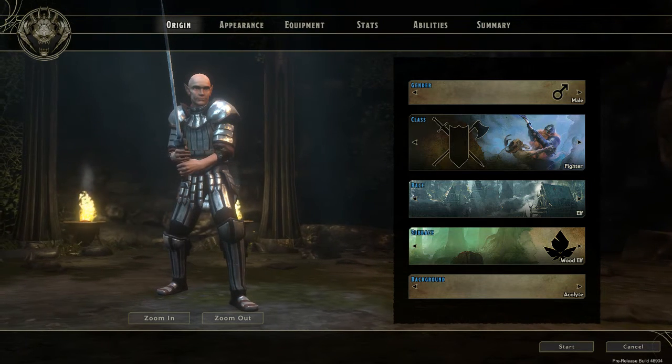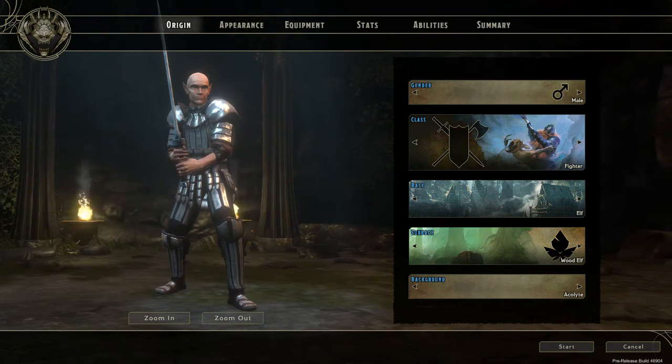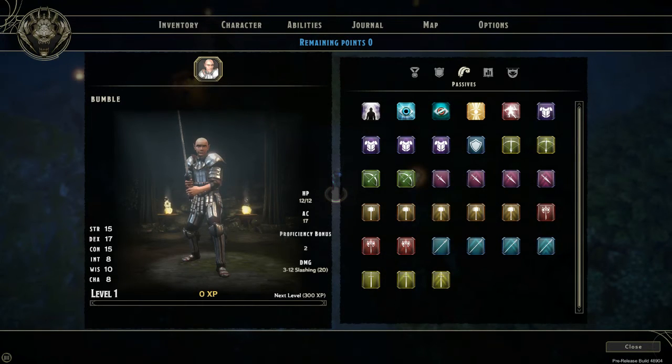All right guys, I've found the magical abilities hiding out in the passives of the characters. We have Mask of the Wild, which is a wood elf ability — it gives you a plus three bonus to sneaking. And then Fleet of Foot, as I predicted, is 10% movement speed. So there are your hidden abilities: Mask of the Wild and Fleet of Foot for wood elf.